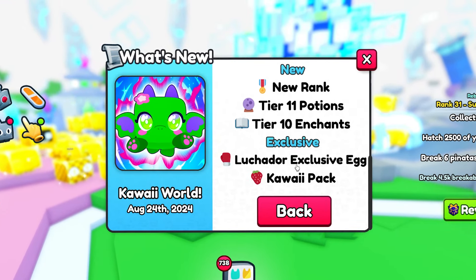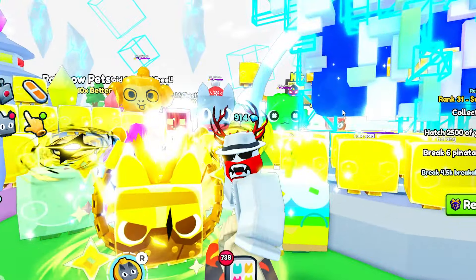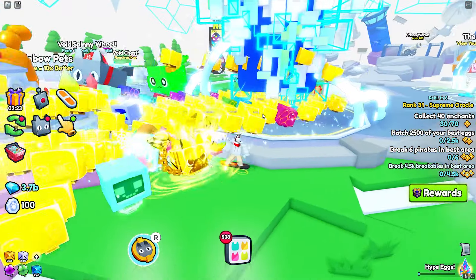We also got a new rank, tier 11 potions, tier 10 enchants, and a new exclusive egg. I should have gotten 200 eggs so I'll be opening those up as well — those are the Luchador eggs and they look pretty cool.